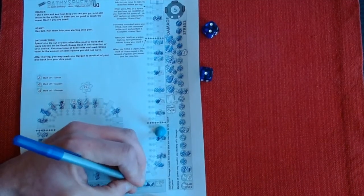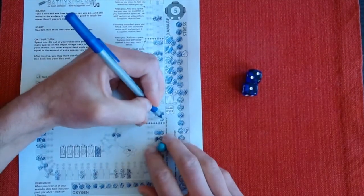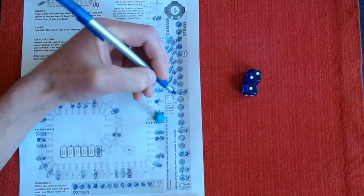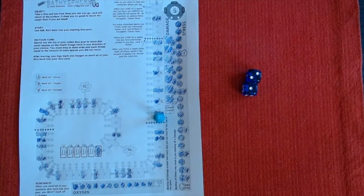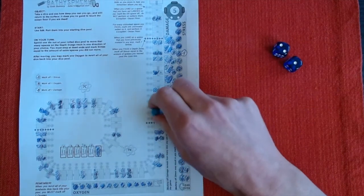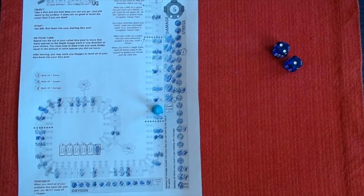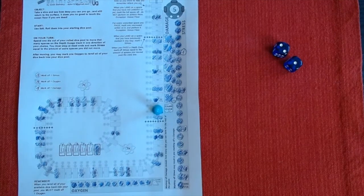A two and a one - that doesn't get me very far. One-two, land there, take a stress and a damage. I'm remembering the beginning of this video where I'm trying to reach my arms out and plug the leaks, and the whole thing just goes down. That was my two - here's my one. Stress. And the whole thing just caved in. Here comes the water. I had just a little bit of oxygen left so I haven't died from that - here comes the water. And that's it.